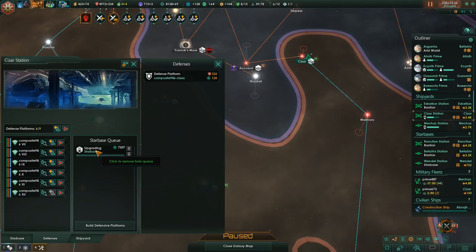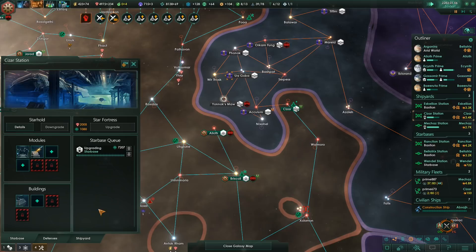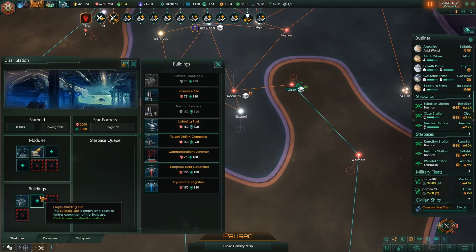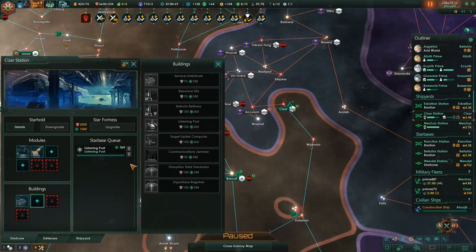I'm still not sure how I can possibly fix this, because this is clearly not normal. Ship augmentation is completed - maybe we can build a module. Let's try to build a module. We got a shipyard. We can get a target uplink computer for plus 50% weapons range. We can also get a listening post, that would actually be quite useful.